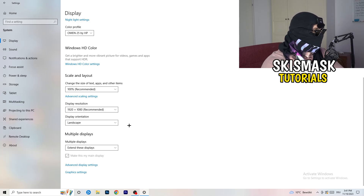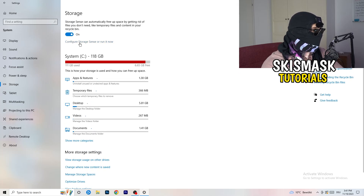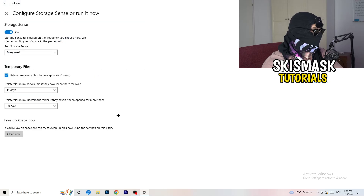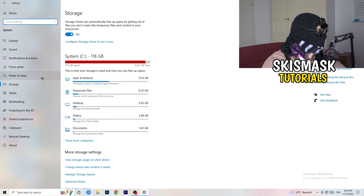Next, go to the left-hand side and click on Storage. Click on the hyperlinked text that says Configure Storage Sense or Run It Now. Copy my settings: Storage Sense on every week, delete temporary files apps aren't using after 14 days and 60 days, then click Clean Now. I won't do it now because it takes time, but freeing up temporary files will help you a lot.